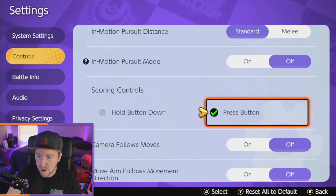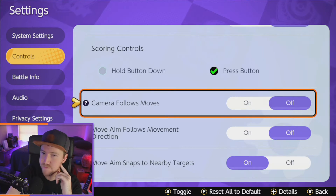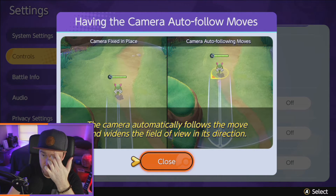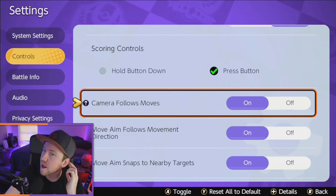Scoring controls: set it so you just have to press the button instead of hold it down. It'll make your life a lot easier. As far as camera follows moves goes, that will help you see a wider field of view, so I would recommend having that on when you're attacking.